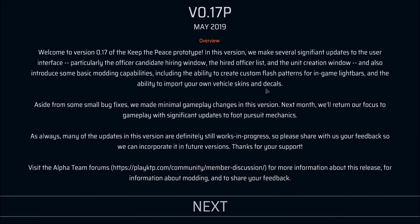Hello everybody, it's Redbeard Anubis and welcome back to Keep the Peace. We're out here again because they just released a new version, 0.17P — P for prototype. This version makes significant updates to the user interface, particularly the officer candidate hiring window, the hired officer list, and the unit creation window. It also includes some basic modding capabilities, including the ability to create custom flash patterns and import your own vehicle skins and decals. Aside from small bug fixes, minimal gameplay changes were made. Next month will return focus to gameplay with significant updates to pursuit mechanics. Many of the updates in this version are still work in progress, so please share your feedback.